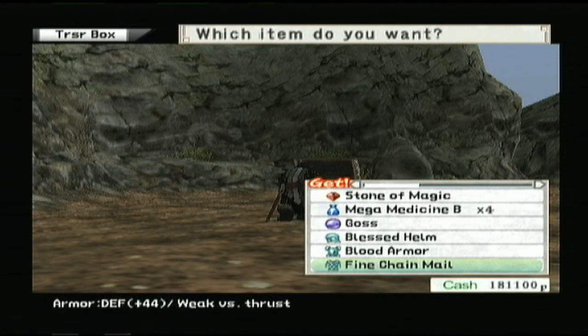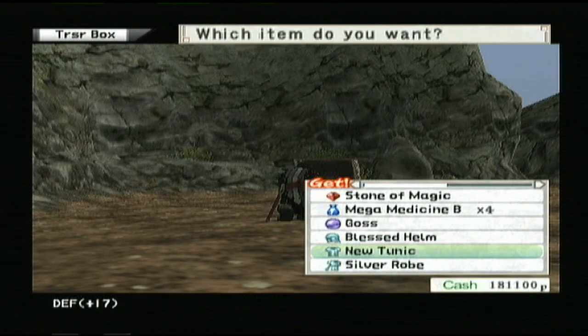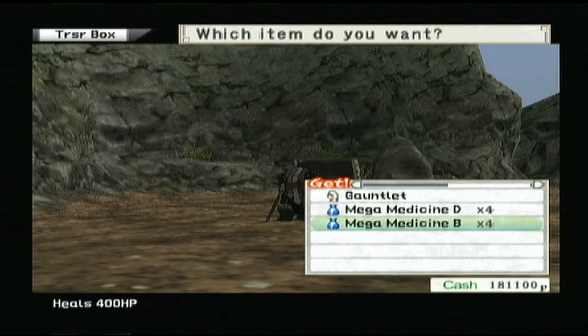I'm not gonna bother taking every single thing here. I should really take the Blood Umber so I can show it off. The silver robe I'm going to give to Isla to replace her old robe. Nobody can equip this shield right now. Whenever you get a chance, make sure to take the rare items like the beautiful kennel here and a statue.